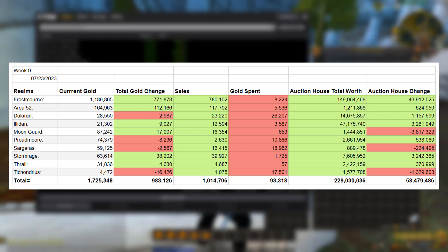Moving on to auction house total wealth — the numbers are looking really good. Frostmourne sits at 149.9 million, nearly 150 million in items listed on the auction house, up by 23 million this week. The next biggest realm is Illidan at 47 million, also up 3 million. Across all auction houses, total listed wealth is 229 million — up by 58 million this past week.